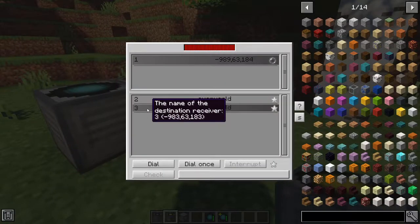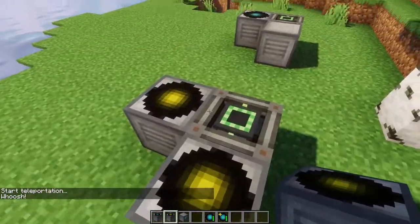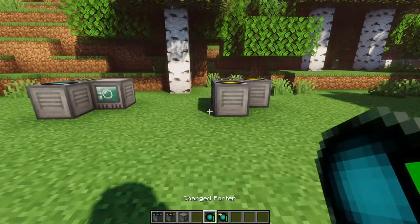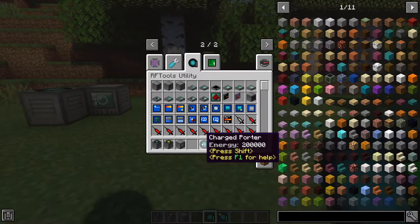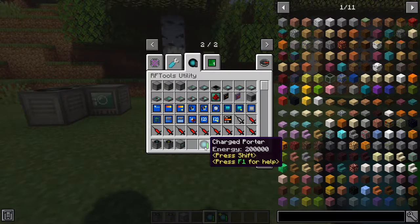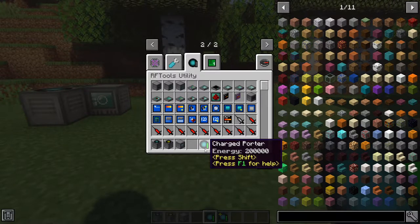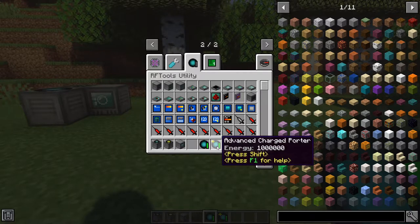...and I click on 'three' and dial once, for example, I can enter and I will be teleported to that receiver. The second method of teleporting is using porters. There is a charge porter and an advanced charge porter. The cheapest one, the charge porter, can store up to 200,000 RF and the advanced one can store up to a million.